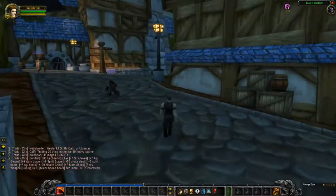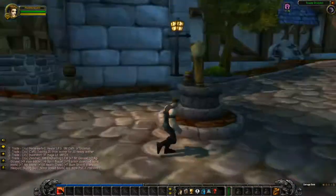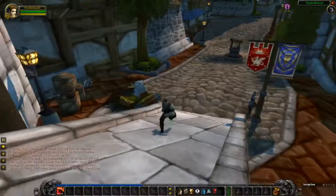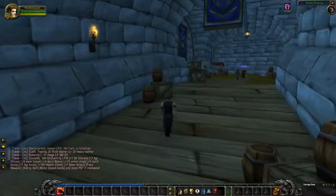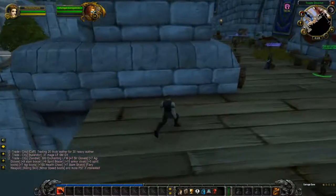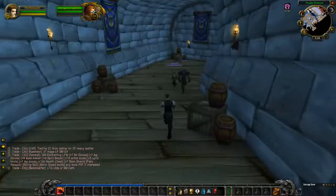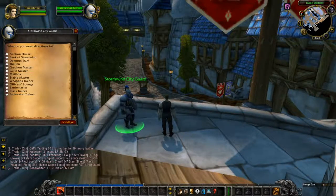Actually, there's one more thing I need to show you — the Flight Master. This is the Flight Master where you go if you want to fly somewhere. Up here is the griffon. There should also be a PvP vendor — a battle master somewhere — possibly in the Officer's Lounge, maybe.